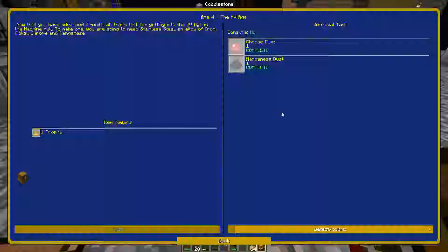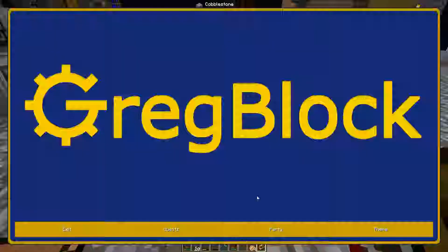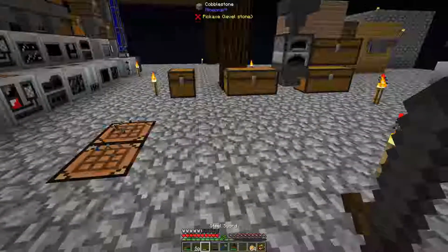Today I'm going to start with the HV machine hull, which is the basis for all the HV machines. We did this before in another episode — getting stainless steel — but we haven't finished it yet. So let's go ahead and finish the machine hull.